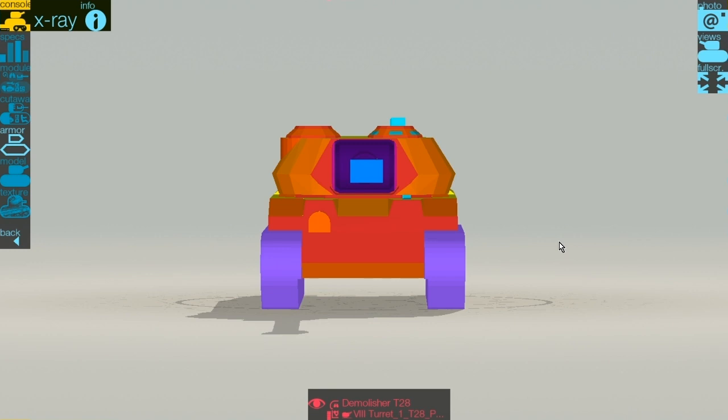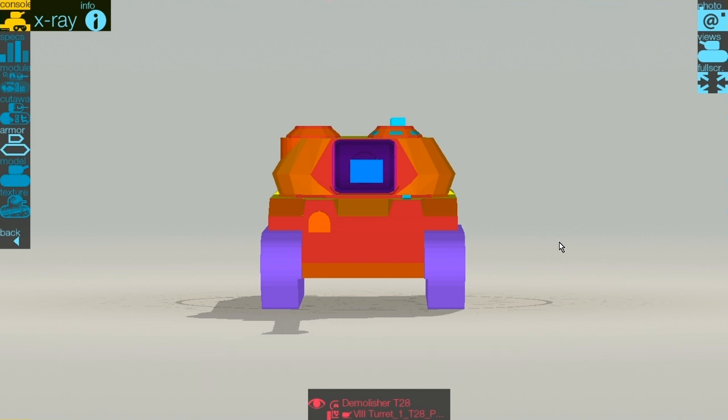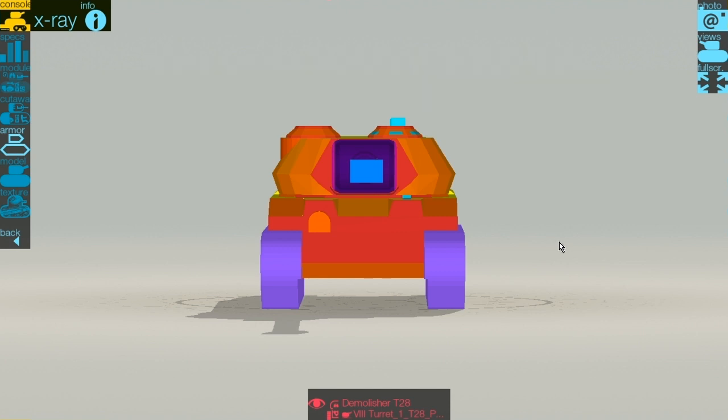Armour-wise, this thing is pretty nicely armoured for a TD — it's not a glass cannon like a Charioteer or something like that. The wiki stats show the hull front is 203mm, 51mm on the side, and 51mm on the rear. The turret is 203mm at the front, 127mm on the side, and 102mm on the rear.